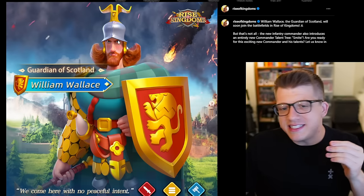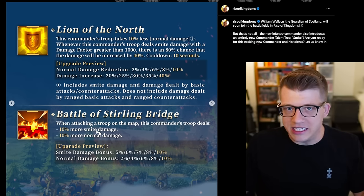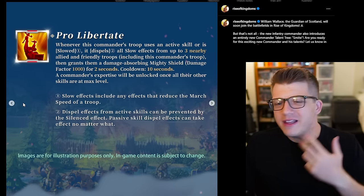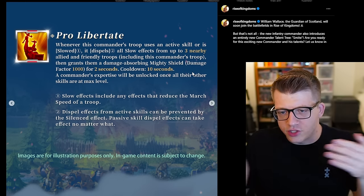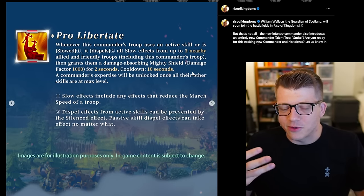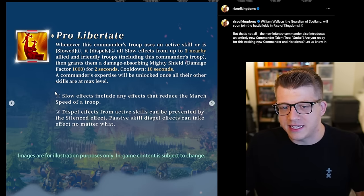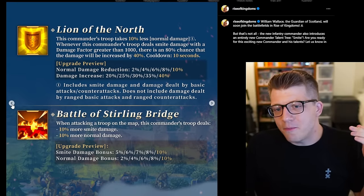Between these two, the synergy seems decent but probably won't be the number one best rally pairing. William Wallace's fourth skill doesn't work when hitting a flag, fort, or stronghold, and his expertise is more suited to open field fighting. Removing slowdowns for a rally is pretty much irrelevant since you're connected to the target, and the 1,000 damage factor shield is probably going to crack after the first turn when hitting a pass or fort.